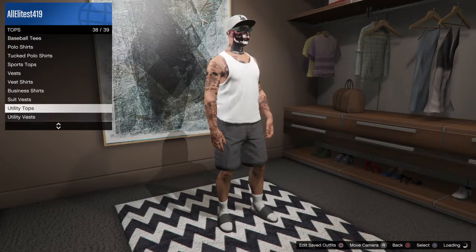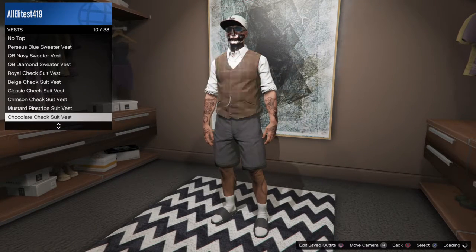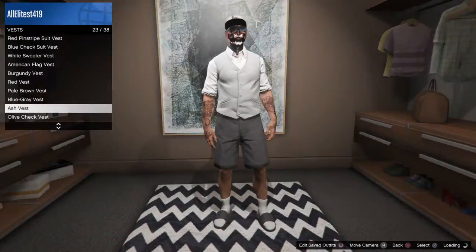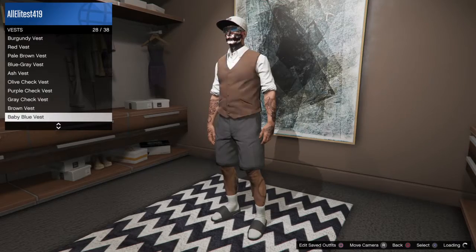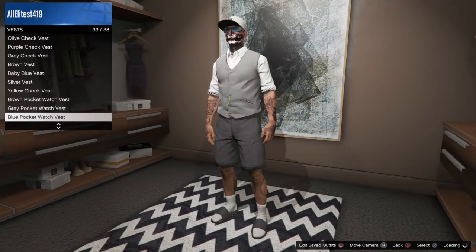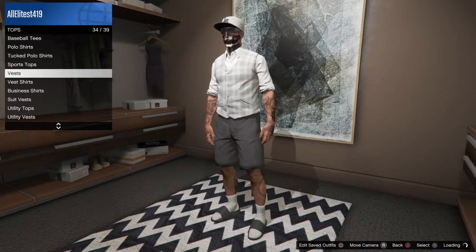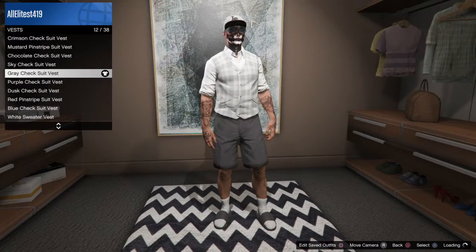For tops, go all the way to vests and pick one of the white ones. I picked the gray check suit vest - you can choose that one. You can also choose the ash vest, but the bad thing about it is the back is gray. There's also a silver pocket watch option. I just chose the gray check suit vest that I have on right now.